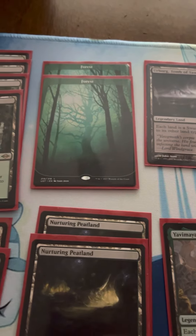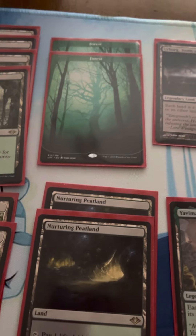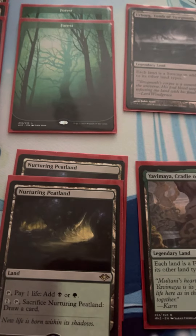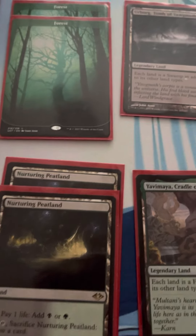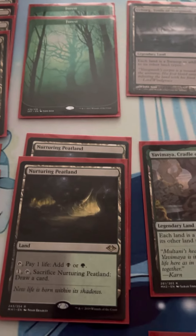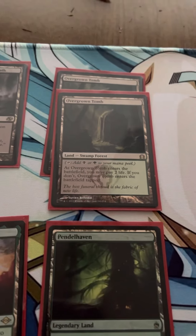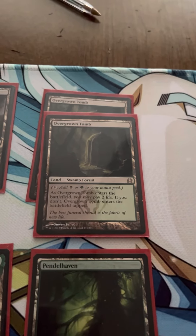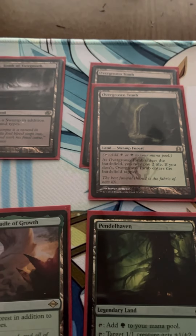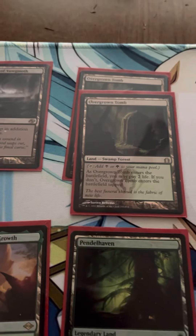The two Forests — we run pretty slim on basics. Some decks even run less than two. I like to have those in case you get Path to Exiled or Boseiju, things of that nature, so I actually have a Forest or two I can grab, especially if I end up drawing a Forest, which happens more often than I'd like. Just the two Overgrown Tombs as fetchable lands — we only have four fetchable lands in the deck. With Infect, you're hoping to win quickly, not go into the long game.